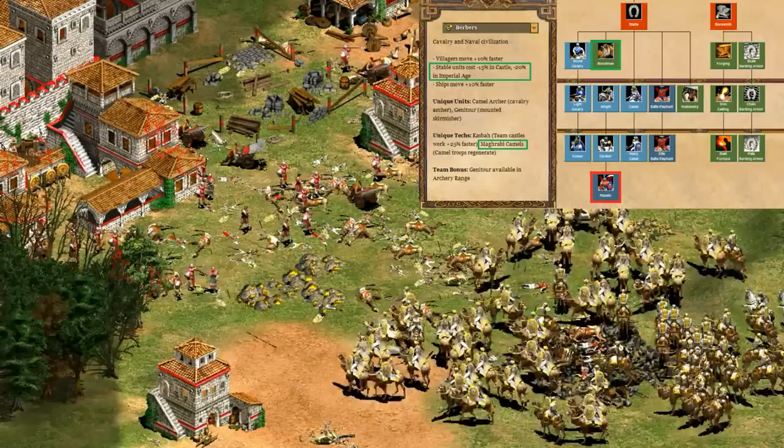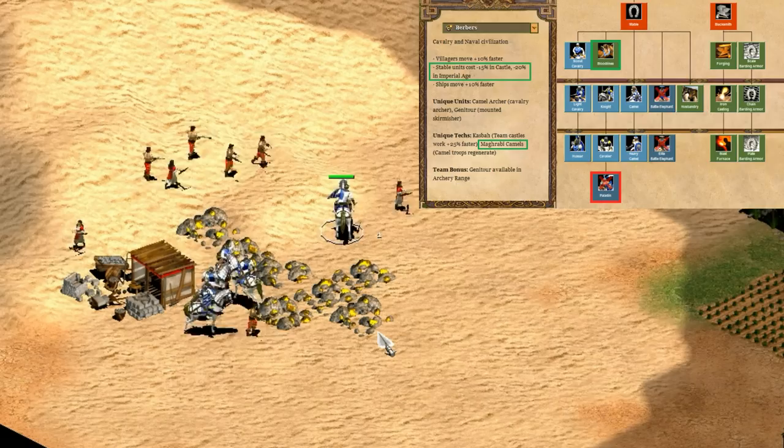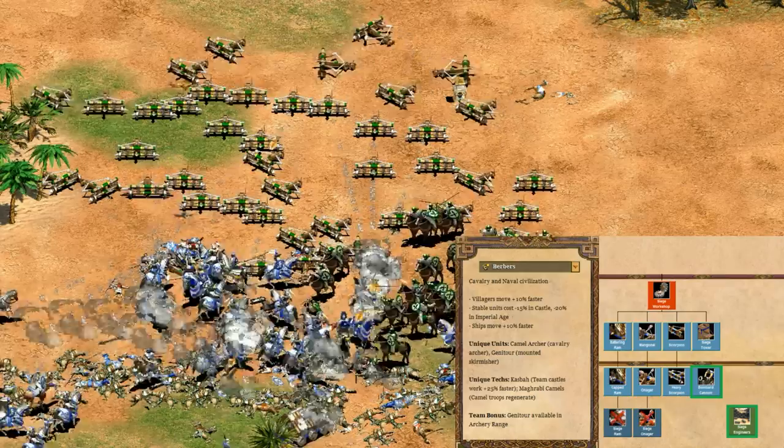Now let's take a look at their cavalry. The cheaper cavalry bonus automatically bumps them a lot, since it affects light cavalry, knights, and camels. The fact that camels regenerate HP also makes them a very intriguing option. There's no way I can give them an A-plus without paladin, so I'm gonna give them an A. Even though for the classic castle age knight rush, they're probably number one in the expansions.